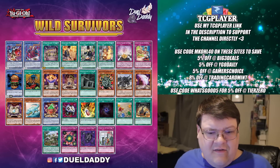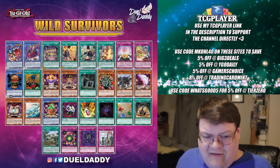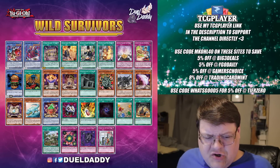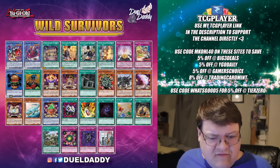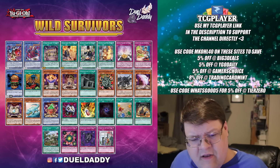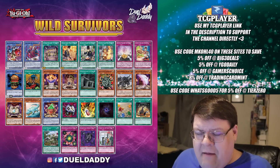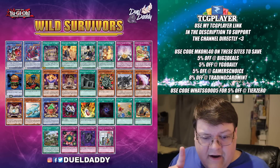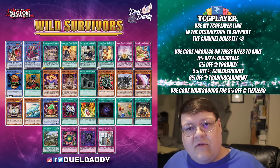Overall generic reprints: Econ is in here, Allure of Darkness, Pre-Preparation of Rites, Deck Devastation Virus, Eradicator, and There Can Only Be One. I'm hoping — fingers crossed — that Deck Devastation Virus, Eradicator, and There Can Only Be One end up as collector's rares.